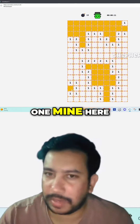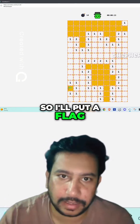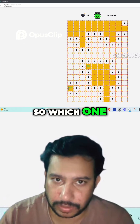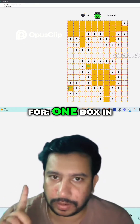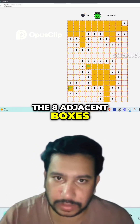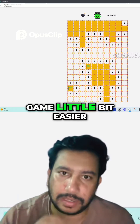I have one mine here, so I'll put a flag, and I have one mine here. You'll have to look for one box in the eight adjacent boxes around 'one' — that makes the game a little bit easier to finish.